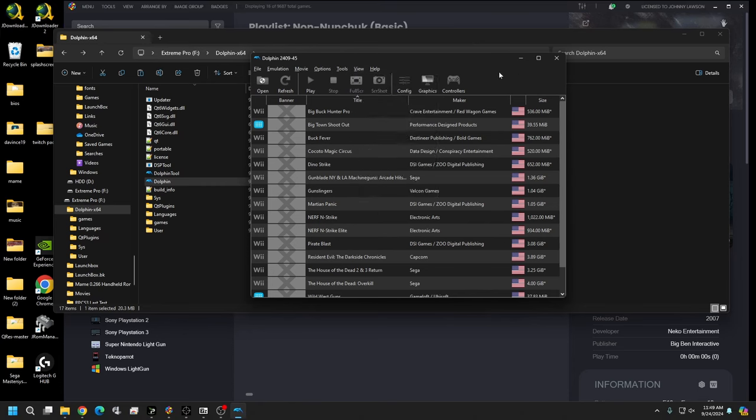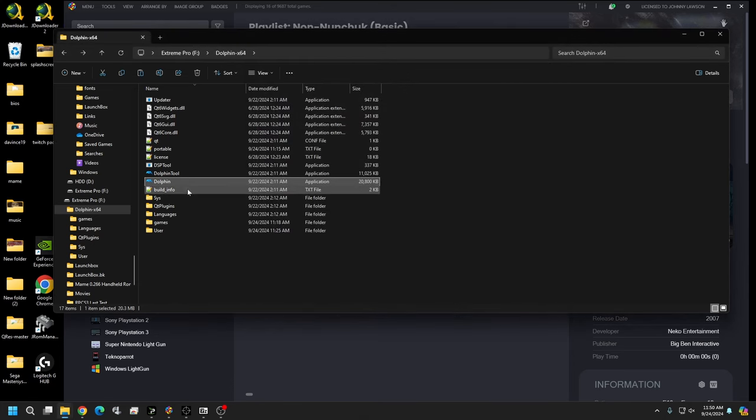Now we have our base controls configured for Player 1 and 2. Go ahead and close everything out. Before doing any testing, close Dolphin completely and then reopen it so all the configuration changes save properly.